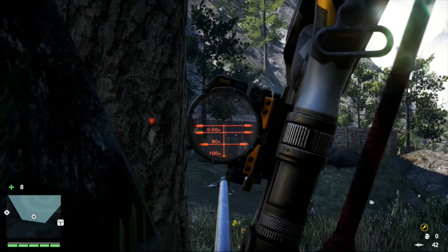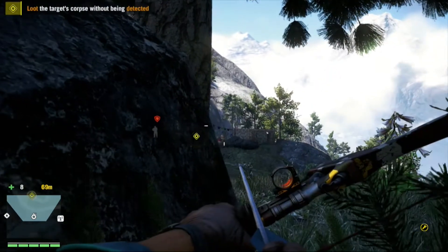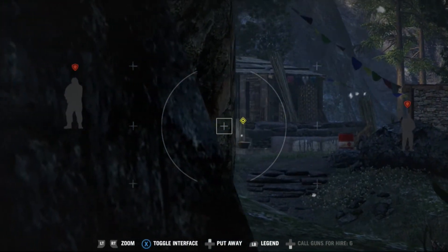So where the heck is the commander? Oh there he is — speak of the devil! Let's take him out right now before he goes back into the house. Okay, that's taken care of. That was actually the easy part. Now the hard part comes — I have to go and loot him, which is easy once everyone is down, but I'm not sure if I can.